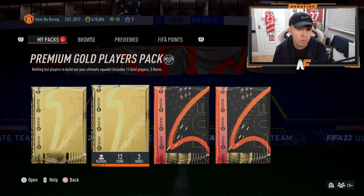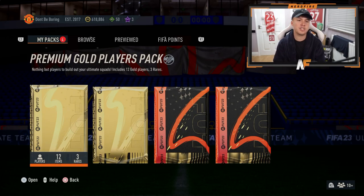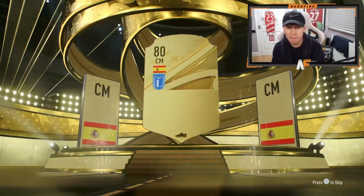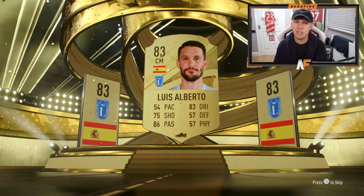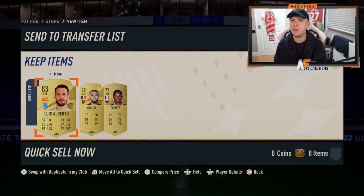Now we are on to the rival rewards. We've got Premium Gold Player Packs and Mega Packs — going with the Premium Gold first. Let's crack it open and see what we get. It's going to be at least the Boards — a Spaniard. Not really what I wanted to see but it's fine. Luis Alberto — 54 pace, never getting used. Not much else usable in there, so let's go on to the next one.